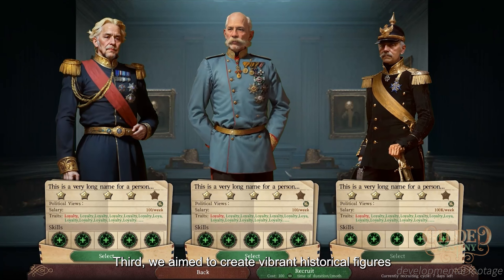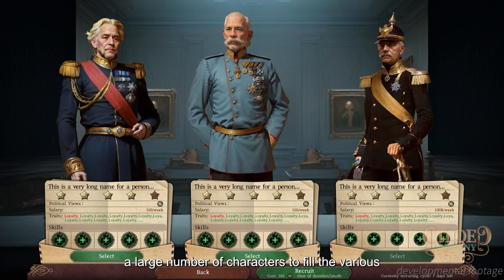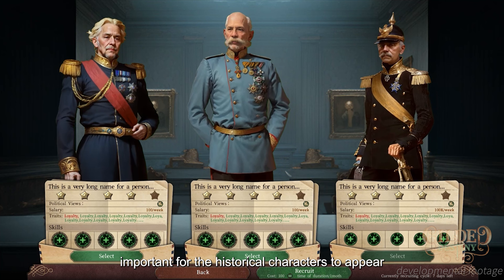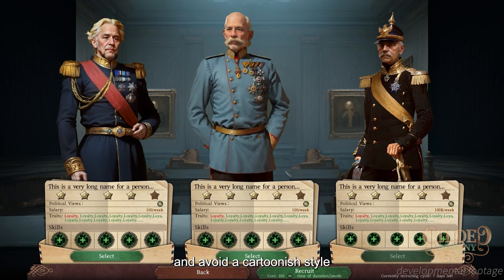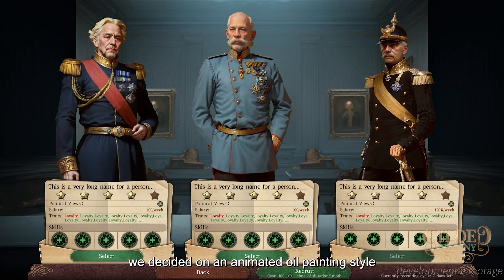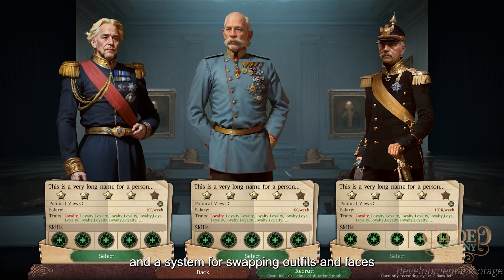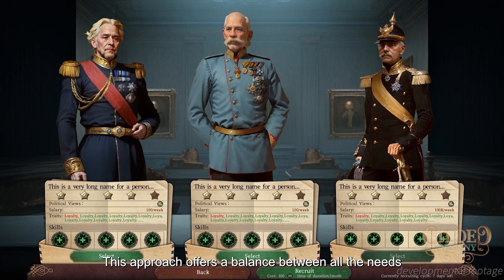Third, we aim to create vibrant historical figures while also generating a large number of characters to fill the various positions in the game. Lastly, it was important for the historical characters to appear reasonably accurate and avoid a cartoonish style. Considering these criteria, we decided on an animated oil painting style that combines a system for unique figures and a system for swapping outfits and faces. This approach offers a balance between all the needs.